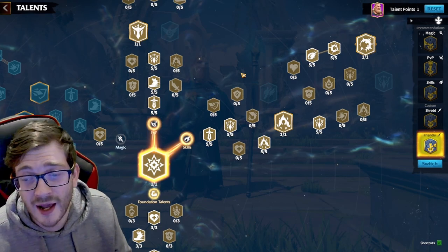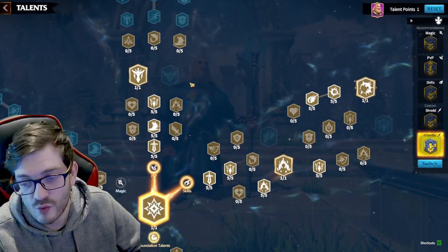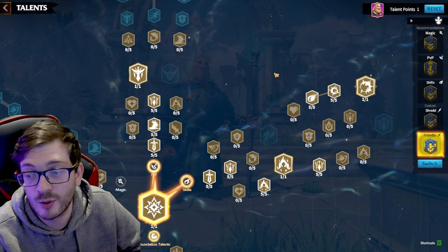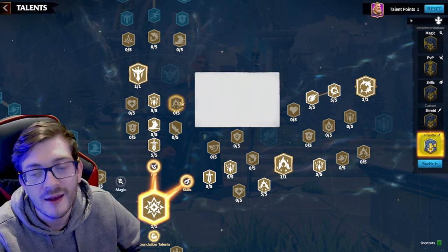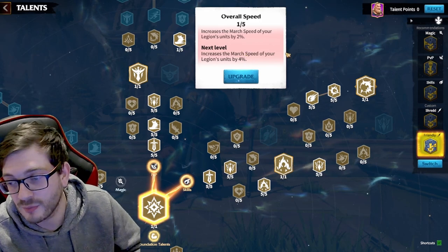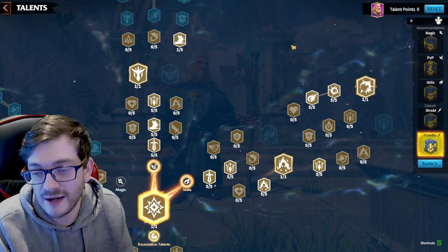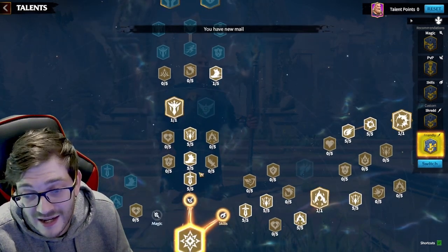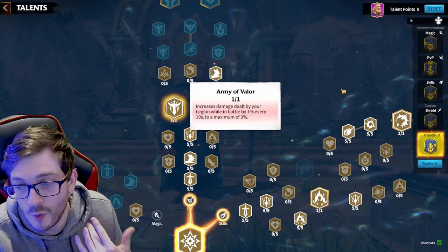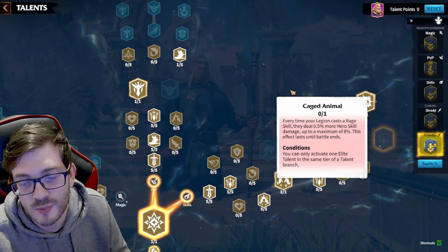With the last talent point, you have several options — you could grab the extra march speed, or go down to mitigate enemy HP. Personally I prefer march speed on my mages. With this Friendly Build you get all the benefits of the skill tree, and in the PVP tree you're gaining extra attack, skill damage, and even more damage for lasting in battle — really good in combination with Caged Animal if you're an experienced mage player in PVP.